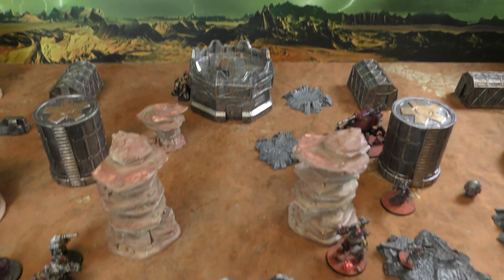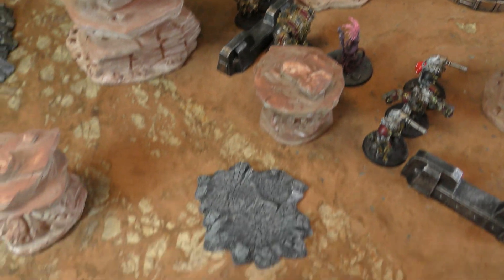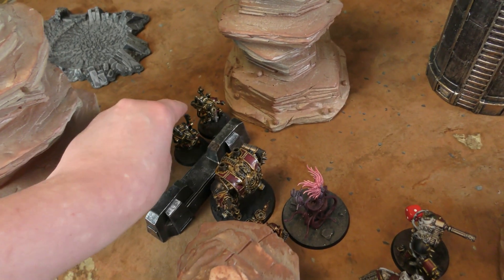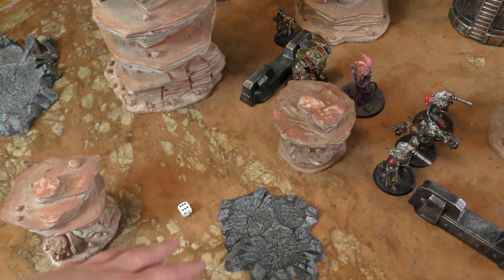Morale check needed for the Havocs without their Sergeant — leadership seven. Rolled a five plus three brings eight, so that was a fail. Using a command point to reroll — passes. One Havoc was already lost to shooting, so one more must leave from morale on a one or two. He lives! Even with an additional missile launcher gone, there are still ten Terminators coming down. This is going to be carnage — let's see what the Iron Warriors can do.